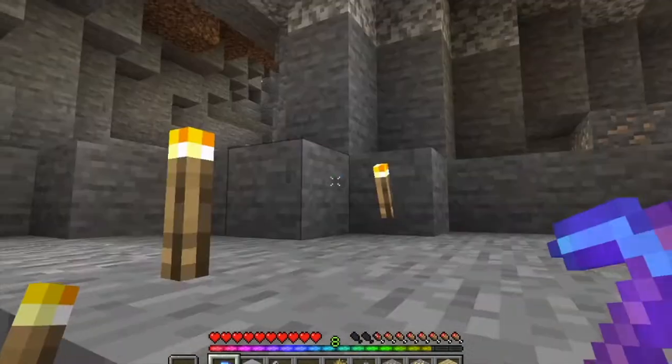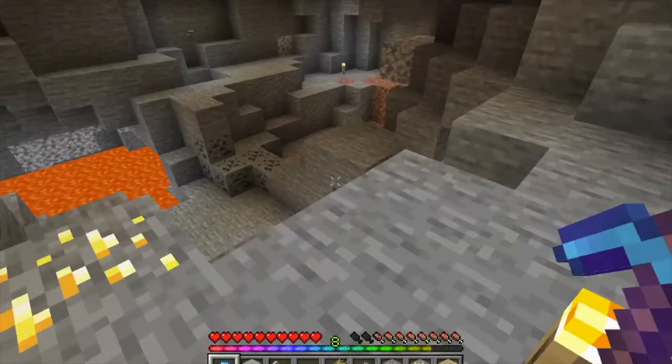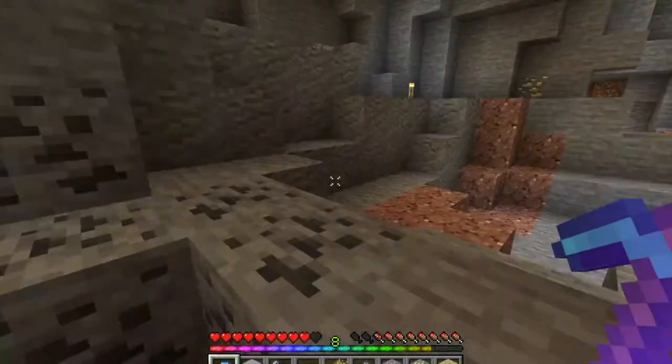We want to find the ender dragon, because the ender dragon is pretty cool. It drops a lighter on this one, so we can actually fly out to the end of the islands. Where is that monster sound coming from? I don't even remember how to get out — that's not good.